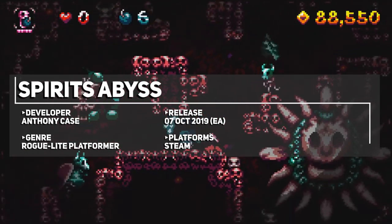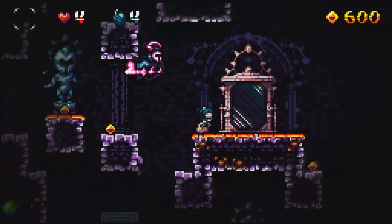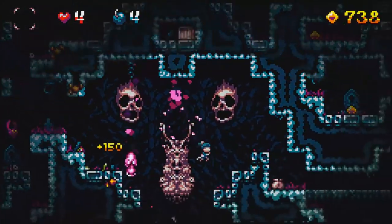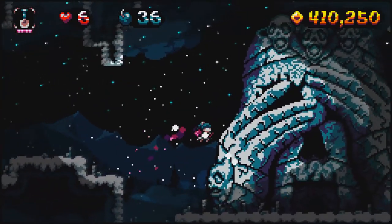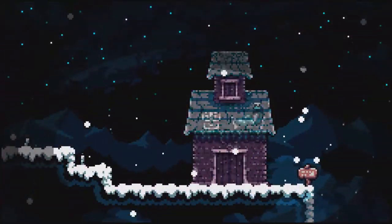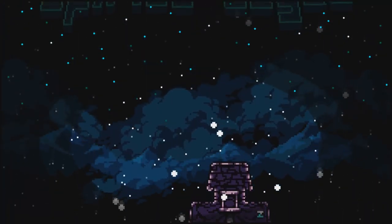Developer Anthony Case is known for his takes on the roguelite genre, with titles such as Scram Kitty and Straimium Immortaly being highlights, and Spirit's Abyss is his latest title. I was very pleasantly surprised to find out that this plays very similarly to Spelunky, but with more of a supernatural theme, and it has both a more punishing roguelite experience where everything resets upon death, but there is a mode with meta progression as well. Feels great to play, taking the number 1 spot.